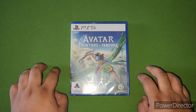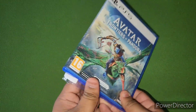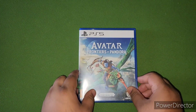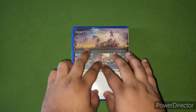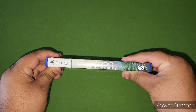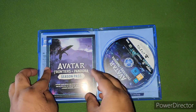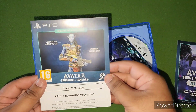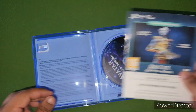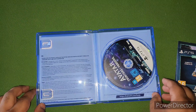Alright guys, here we go. Opening this up — here you have it, we have the front, we have the back, we have the side. Going ahead and opening this up, you have the season's pass and also the character cosmetic and weapon skin. I did get the deluxe edition.